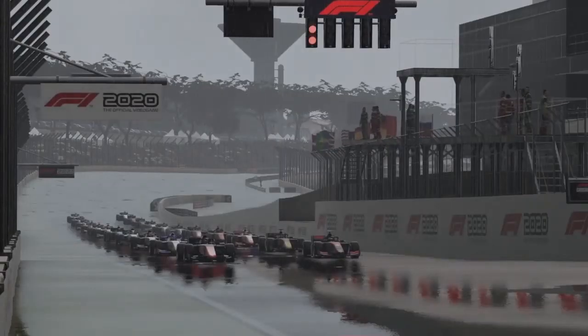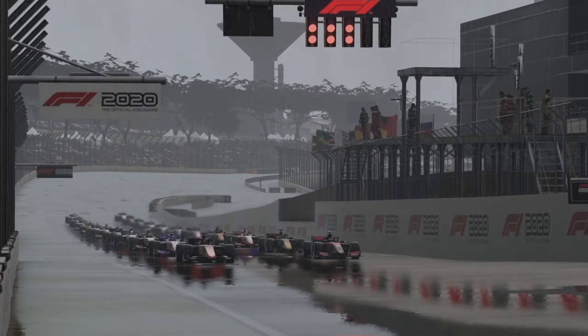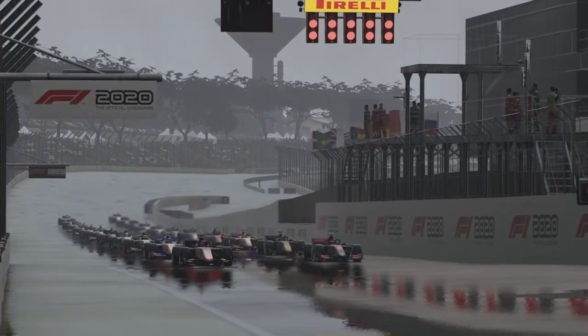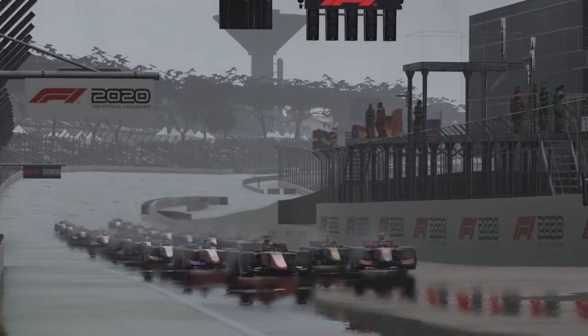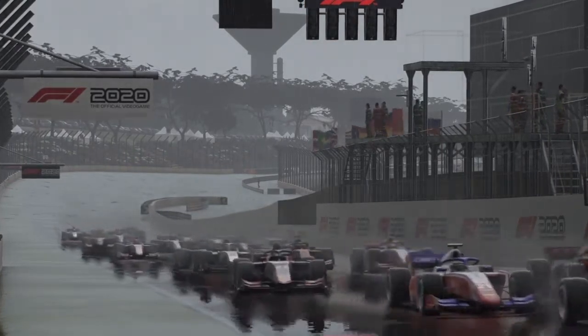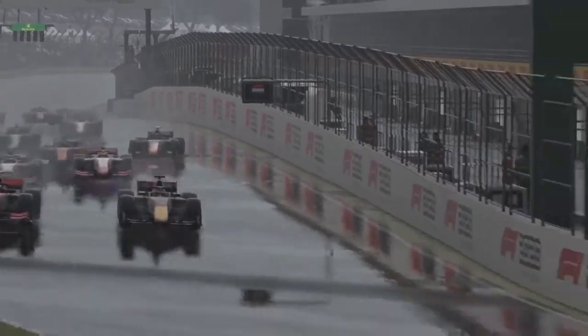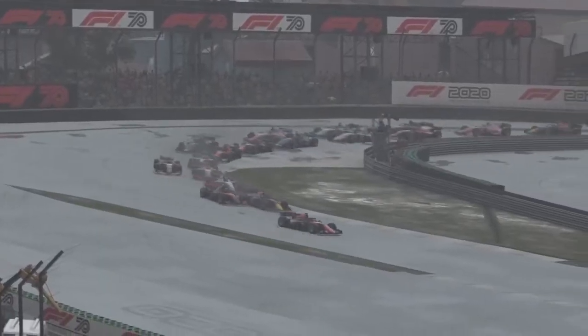For the F2 feature race here at Interlagos, we head to five red lights and it's go, go, go on a very treacherous track surface. Into the first corner — what a pull away from Yuki Tsunoda! We actually maintain P1 heading into that first corner.